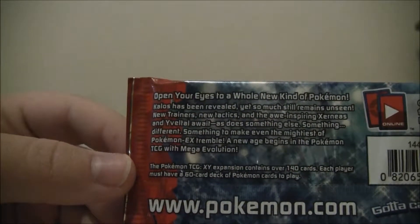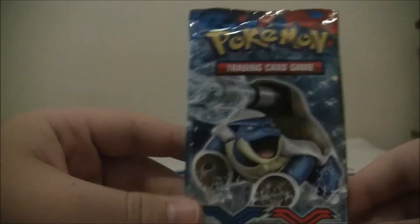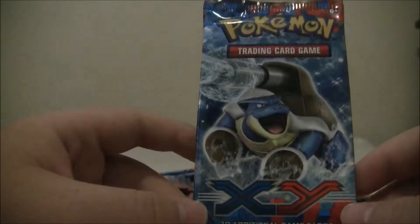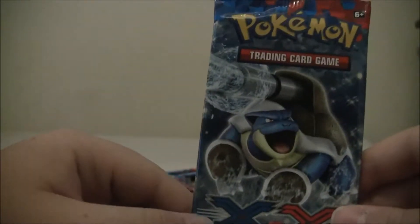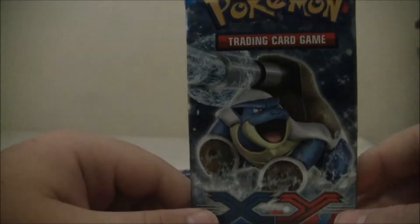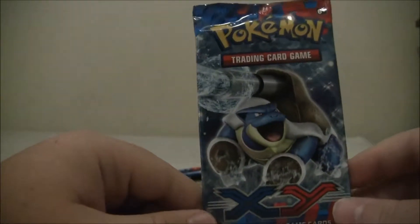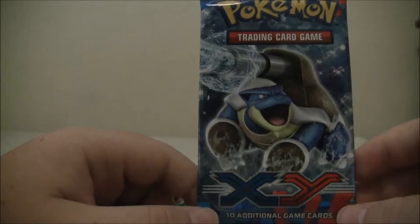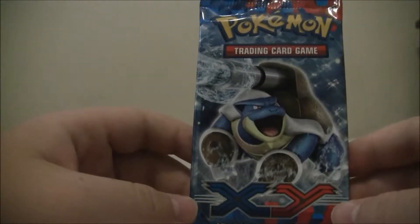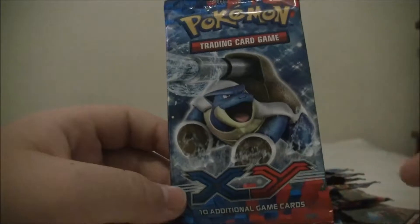So last time I did nine of these, I didn't get any EXs or full arts or anything. So I'm hoping for a full art or an EX, or maybe an EX full art. I really hope I just get an EX full art. I looked into it and we can get some really good Pokemon in these sets. It's sealed, not opened. I have 18 codes I'm going to be giving away on a separate video. Anyways, let's go ahead and open it - let's open the Blastoise one.